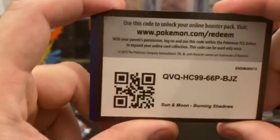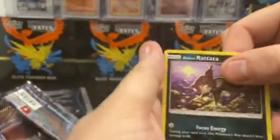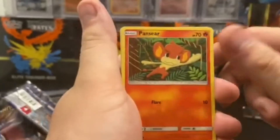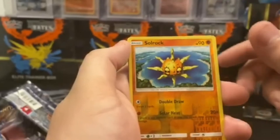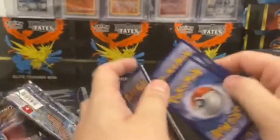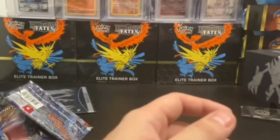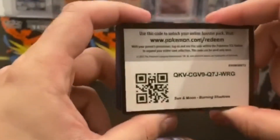Code card. Rattata, Charmander, Pancham, Pikachu, Croagunk, Solrock Reverse Holo — and not that Charizard I'm looking for, nope. Jeez. I might buy those blister packs at this point. Seven packs isn't enough. Here's that code card again.